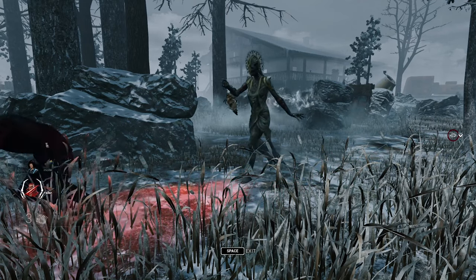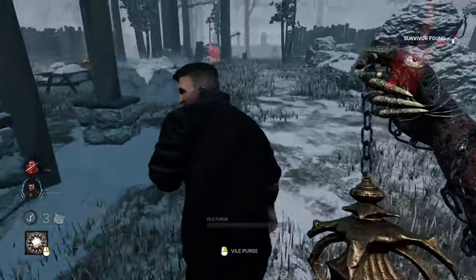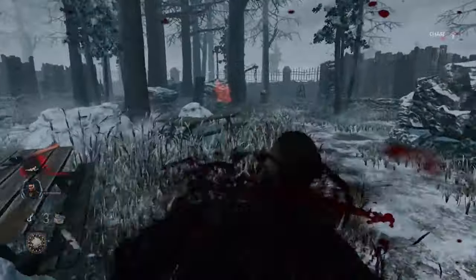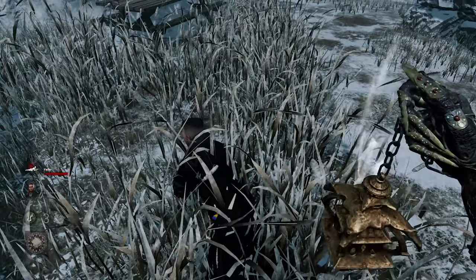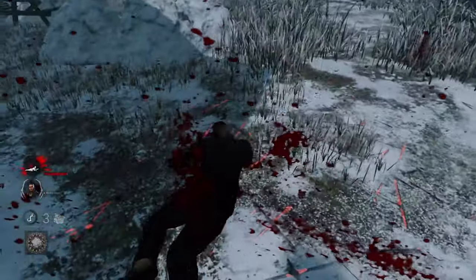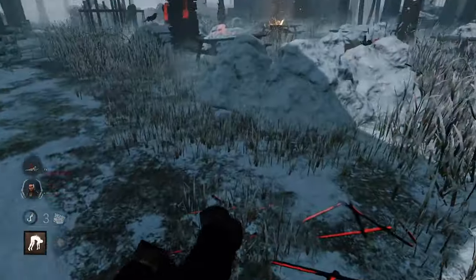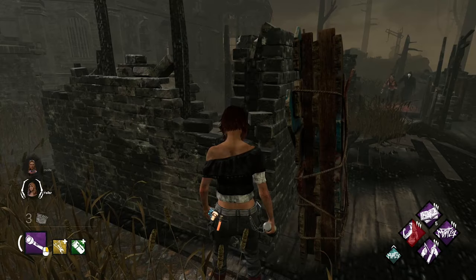Knowing how the survivors act, you want to use dead hard earlier, which a lot of survivors are aware of, because otherwise you will end up exhausted on the floor. You walk up behind the survivors as you're chasing them and you do a fast flick upwards, and if you're lucky the survivors will think that you're actually going for a swing when you're not, making the survivor use their dead hard.